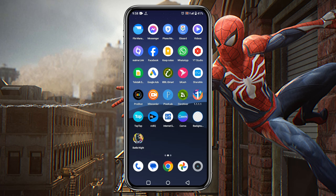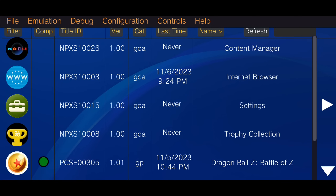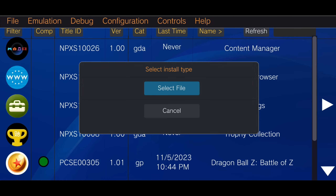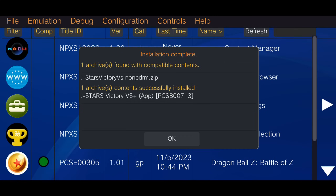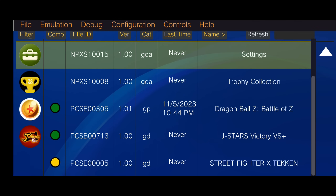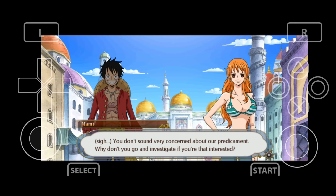You can see I have downloaded the game file. Now go to the Vita3K emulator, click on File, then Install PKG, and select the game file from your internal storage. It will take roughly three to five minutes to complete the installation. After that you can see the game is successfully installed and there is no error.